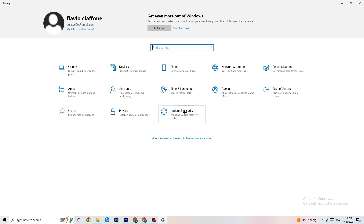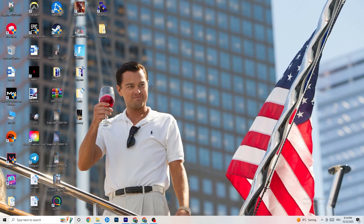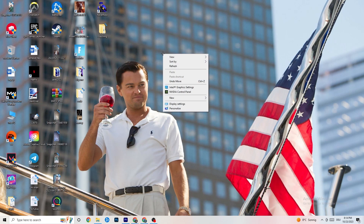Go back to the main Settings and click 'Update and Security,' then 'Windows Update.' I strongly recommend you check for updates — I have the latest version of Windows already. Keeping Windows up to date increases your system's performance and will help with just about every issue you're currently having. Update to the latest Windows version.